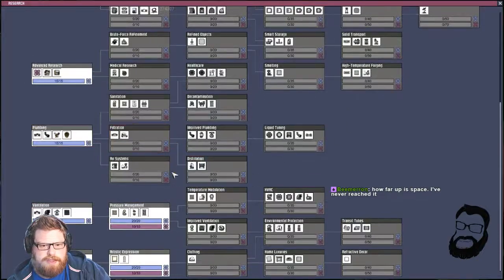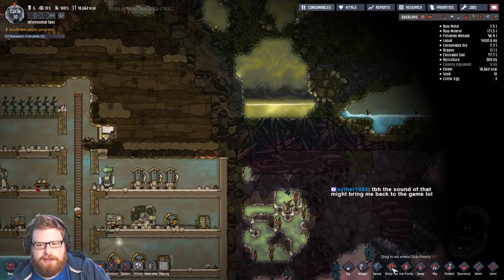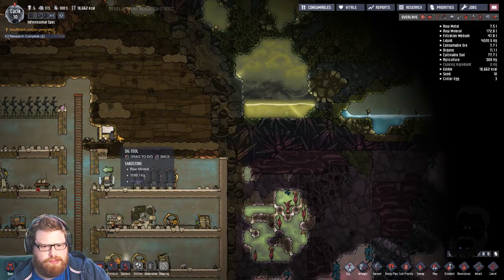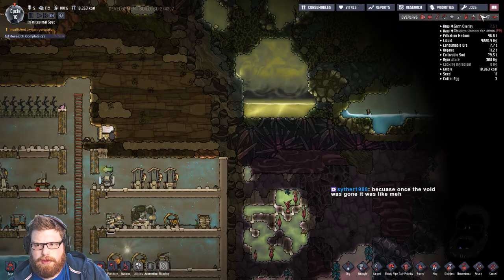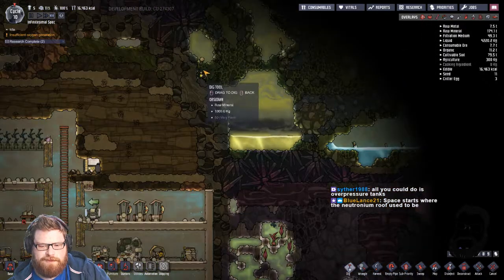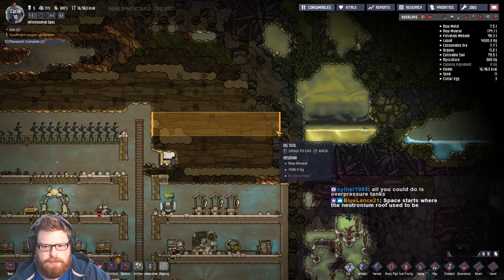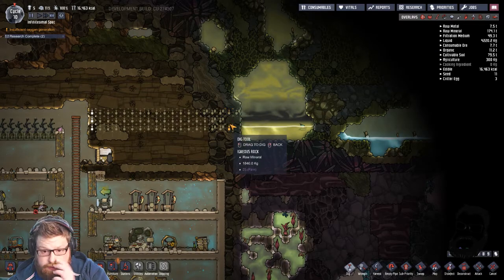What do we want to be researching next? Let's get electrolysis in case we have anything terrible happen. Let's start heading over here because I'm pretty sure this is going to be our steam geyser. Want to attack it from the top or the bottom? It's a little bit warm up here — maybe we'll go through here. I think that might be a plan.